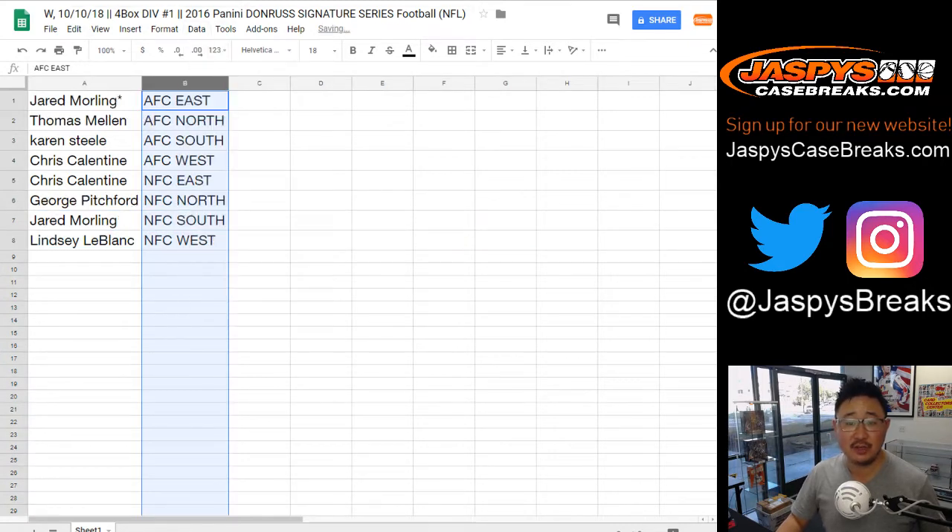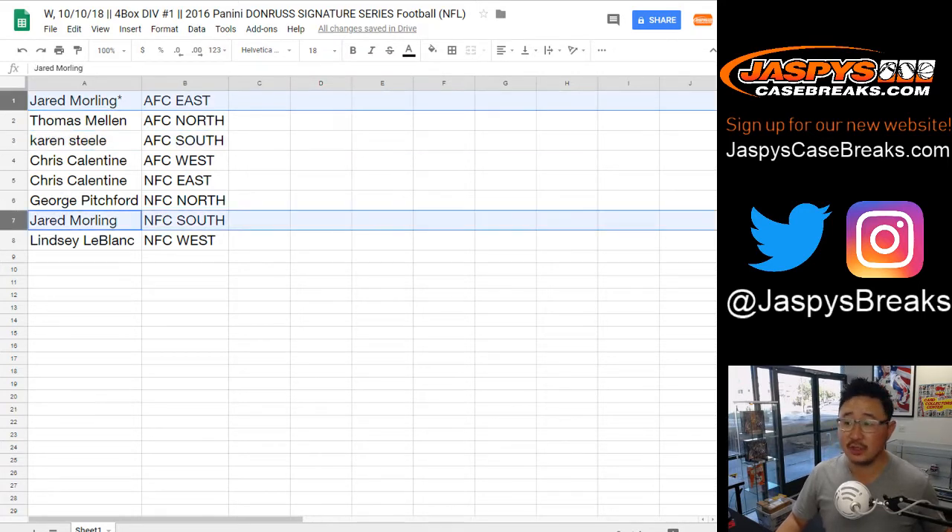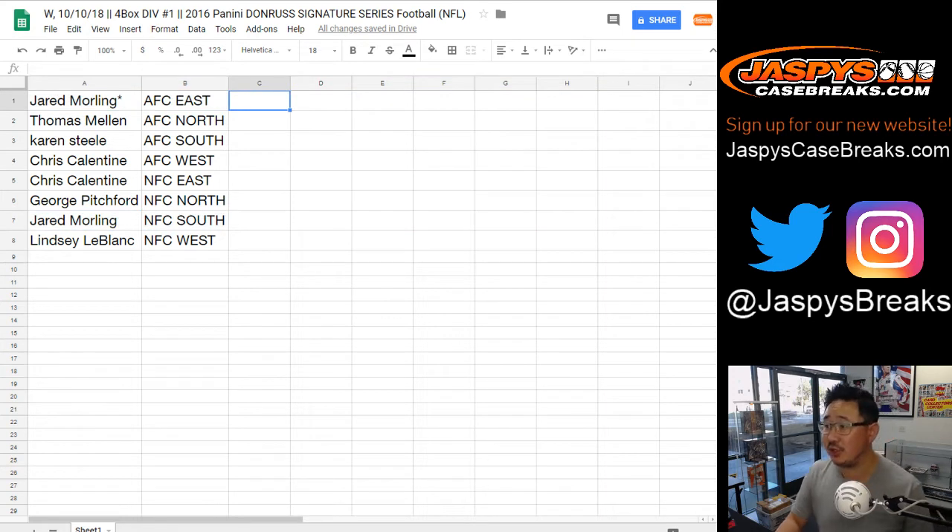Let's alphabetize by division — AFC East, Northwest, et cetera. Jared would be interested in Karen's AFC South. Jared has these two divisions right here. While people are considering divisional trades, remember this is 2016, so keep your 2016 rookies in mind.